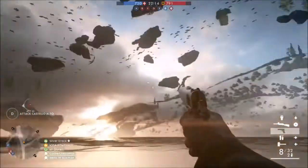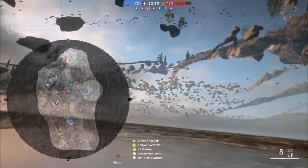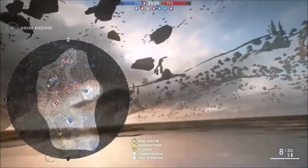On Empire's Edge, we fall underneath the map and land on the water, and we're able to swim underneath the map. On other maps where there's no water, you just free-fall underneath the map and you're able to parachute and fly around underneath it.